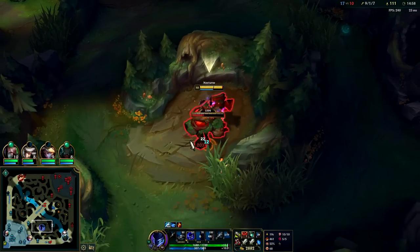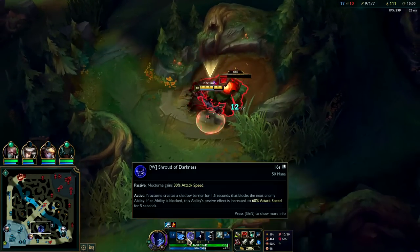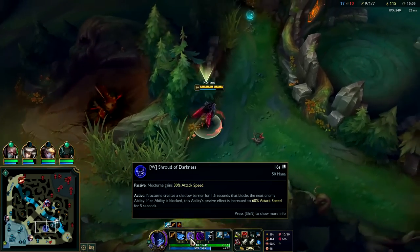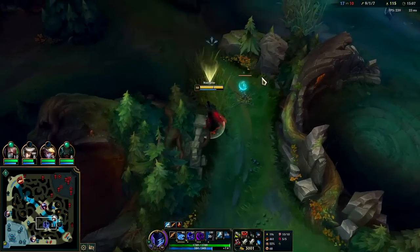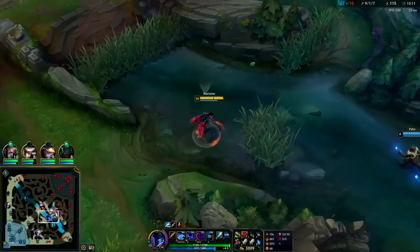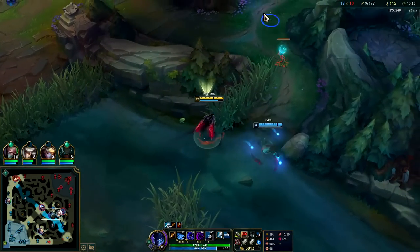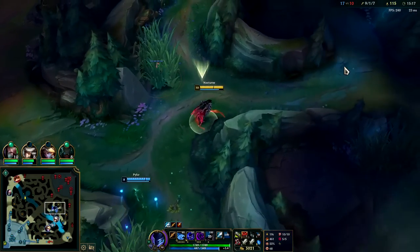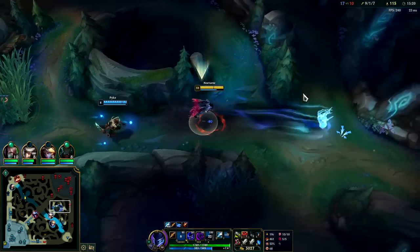If I block a dragon auto, Baron special attack, Herald special attack, or a champion spell with my W, we get that double attack speed. It surprises a lot of people — they don't realize that if you pop Nocturne W you're basically going to die no matter what champion you are; it turns him into Master Yi with a spell shield really.